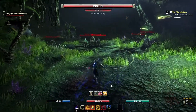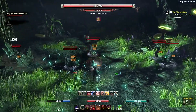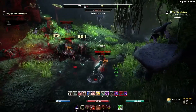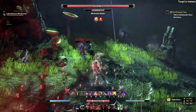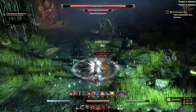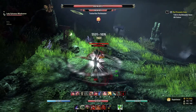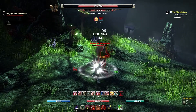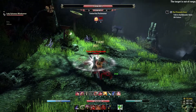If you notice what I did is I stealthed past the first two groups so I could get to the first boss. Essentially I sneak past the first two groups so I don't have to fight them at all, and I go right to the first boss. The idea behind this is just to kill the first boss and basically just leave the dungeon and then come back in.